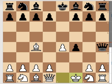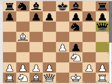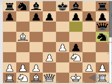Then we have b5, bishop captures on b5, and now knight f6 attacking the pawn on e4. Then we have knight f3 attacking the queen, the queen goes back to h6, now d3 supporting the pawn on e4, then knight h5.